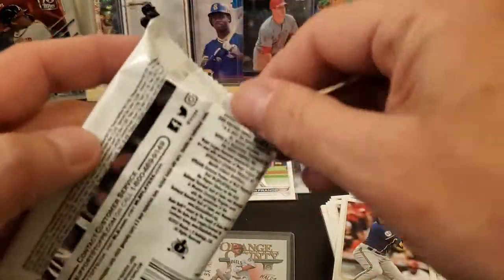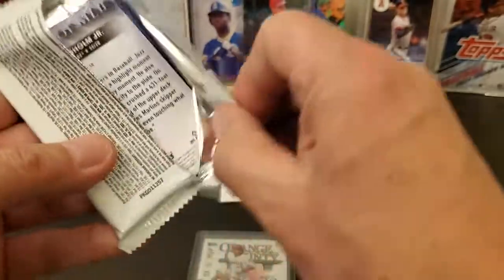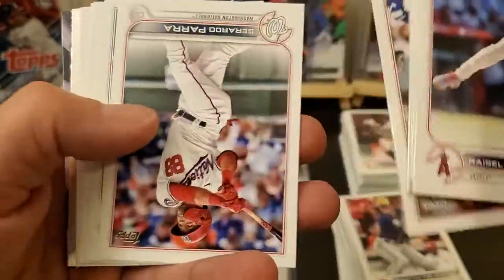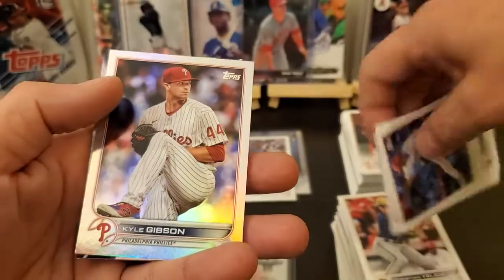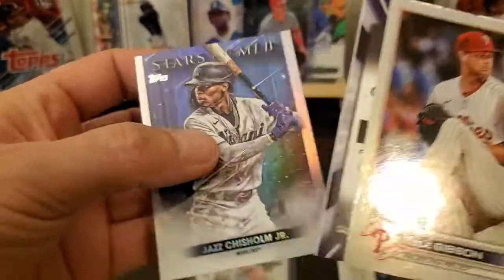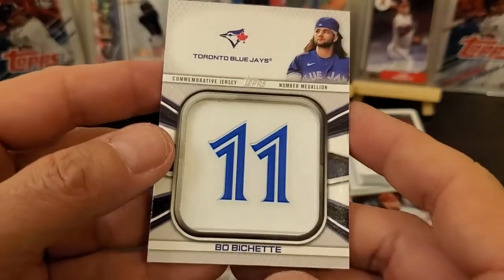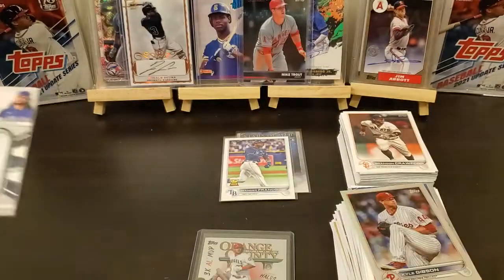All right, we still got this one to go — maybe this one will be a good one too. Got a Juan Soto, Matt Manning, Kyle Gibson, a foil Jazz Chisholm Jr., Stars MLB, and we're just gonna go for it — a Bobby Witt manufactured relic. Now I've got like five or six of these.